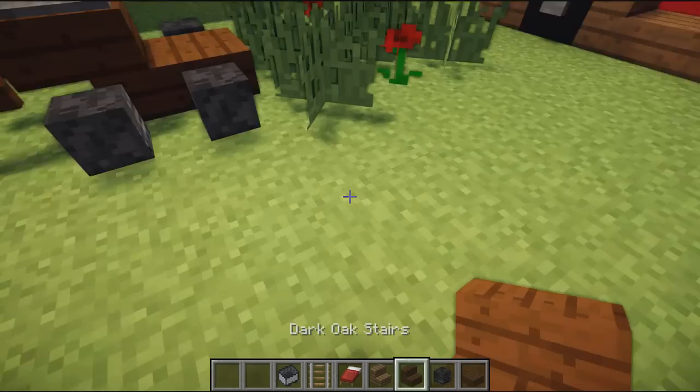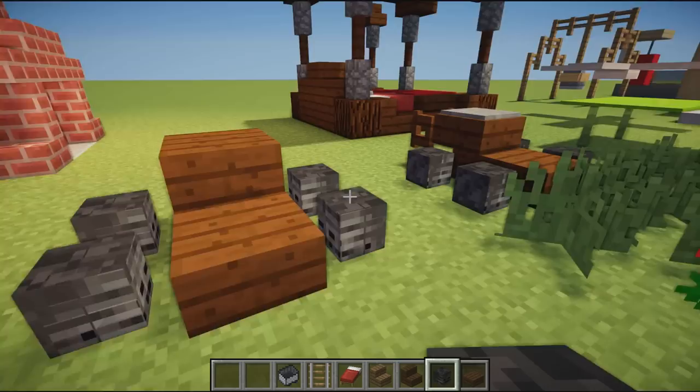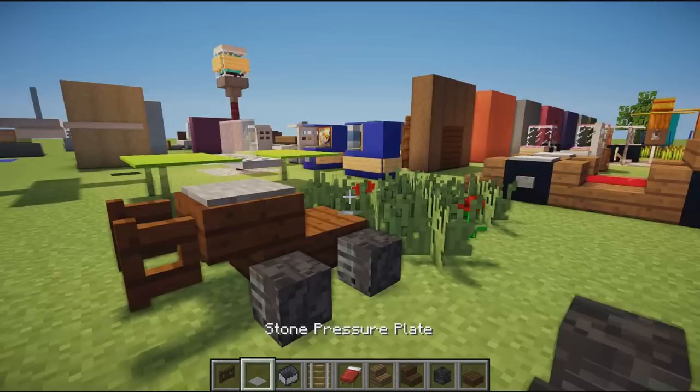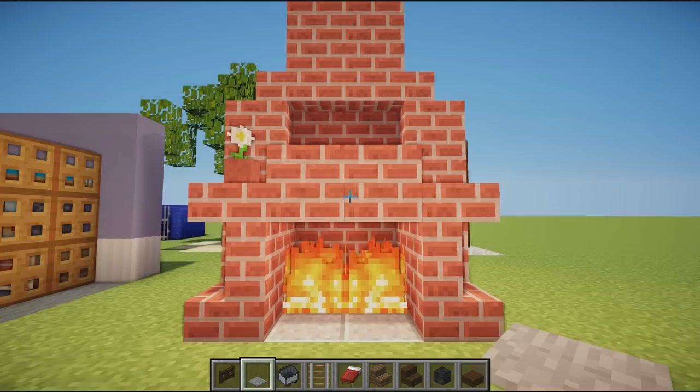We then have a lawnmower. Place a dark oak stair upside down, a slab on the end, wither skulls facing inwards either side acting as little wheels, a fence gate for the handle, and a pressure plate on top. If you don't know how to build a lawnmower, you do now — it takes two seconds.